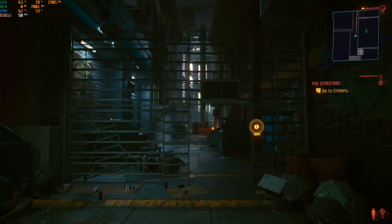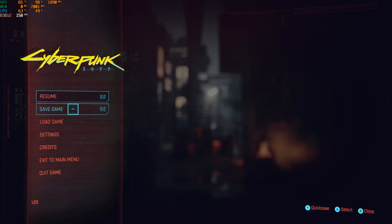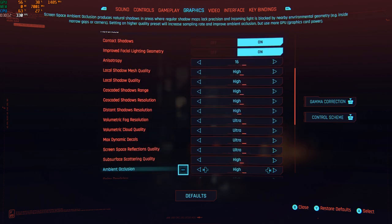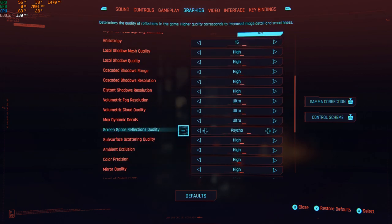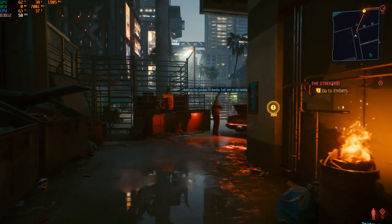If you didn't already know, I put the graphics on Ultra and I did put them on Psycho. There is a Psycho setting you can put the graphics on, and basically it's like insane. So everything is on high that can be set to high, everything that can be set to Psycho is on Psycho — it's all at its highest setting.